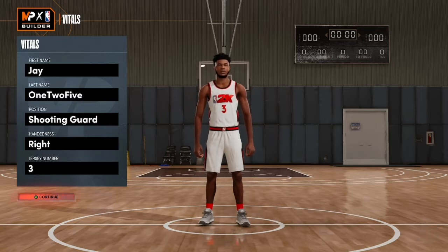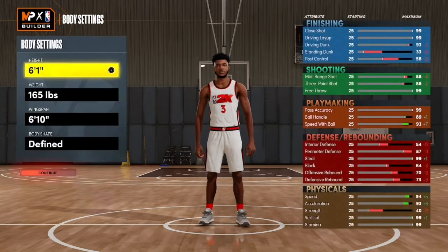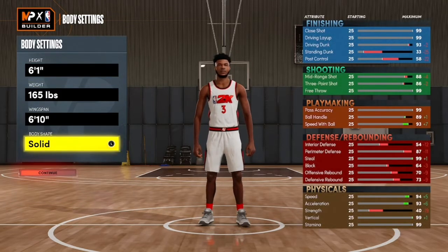We're going with the shooting guard position. You want to go six foot one or six foot five, around 185 to 205 pounds, six foot ten wingspan.